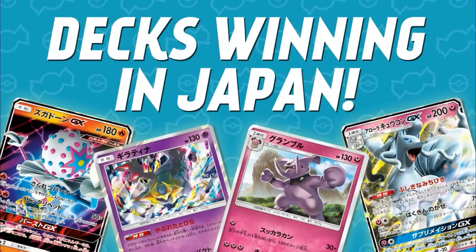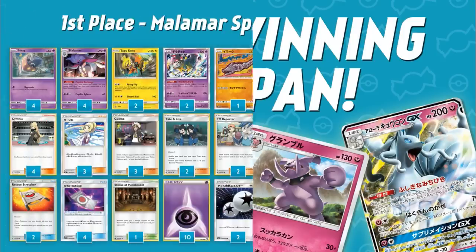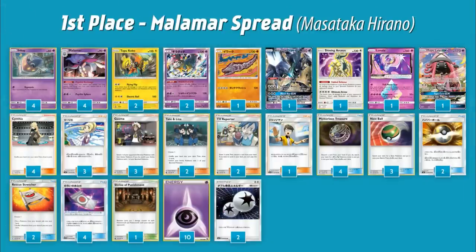This goes all the way out to what would be our Lost Thunder — the next set for them is Super Boost Impact, as well as Fairy Rise and some other mini sets that will combine into Lost Thunder. This is an interesting look ahead at what our metagame could look like with these new sets coming out. All of these lists have been provided on Limitless TCG, a great resource I use commonly, so check that out if you want to see more lists.